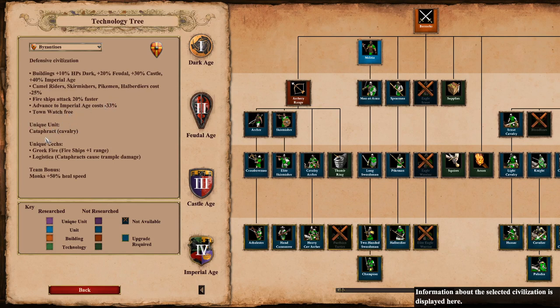Town Watch level 3. Unique unit is the cataphract. Unique tech is Logistica — cataphracts use trample damage. Greek fire doesn't matter to us. Team bonus: Monks heal 50% faster. So that's the bonuses of the civ.